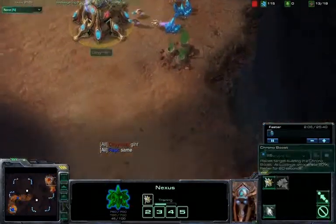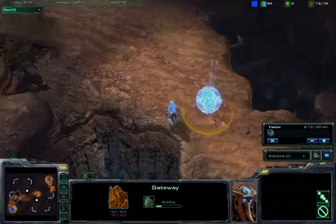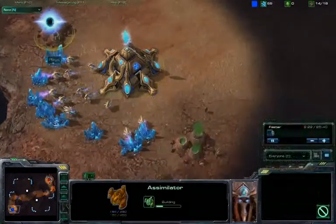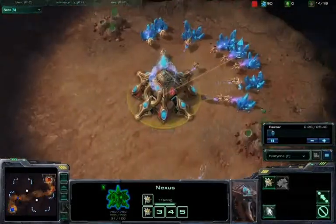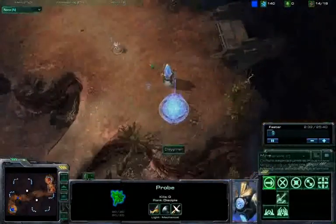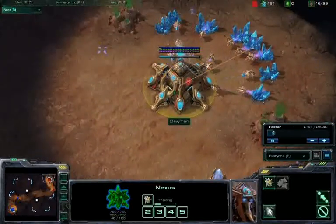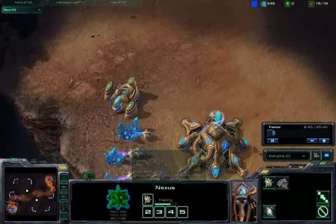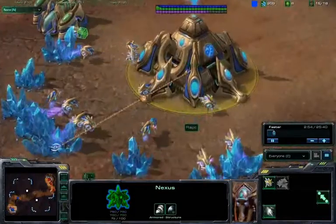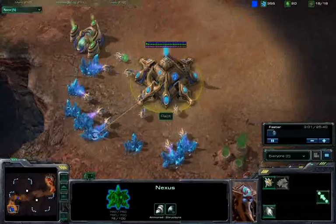He's dropping his gateway over here in kind of a curious position. It doesn't do much to protect his nexus. Myself, I'm getting my gateway here. I'm pretty sure units can squeeze through here on this right side, but certainly I'll try to wall that off with an additional building as soon as I can, getting my assimilator pretty quick — that would suggest maybe some sentries earlier, maybe some stalkers if I was to speculate. My nexus here is idle and not creating any probes. That's a bit of a misplay on my part.